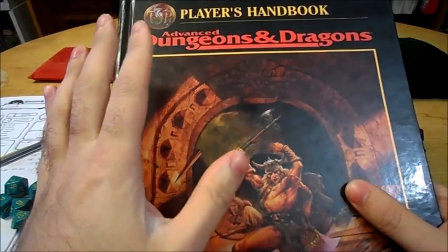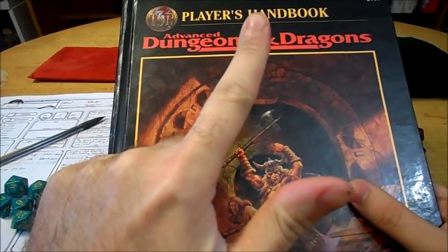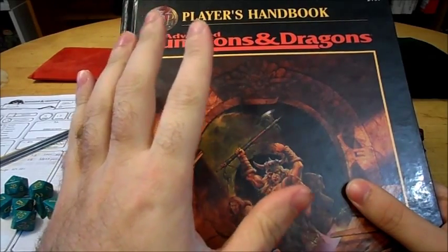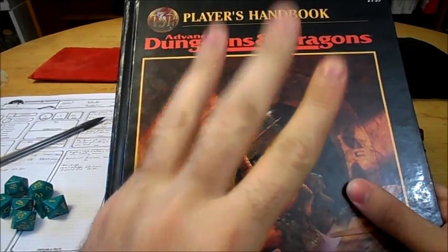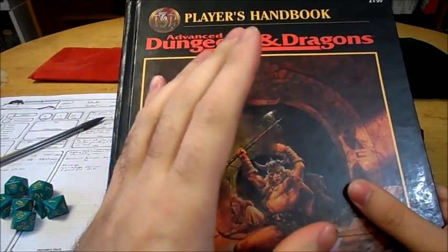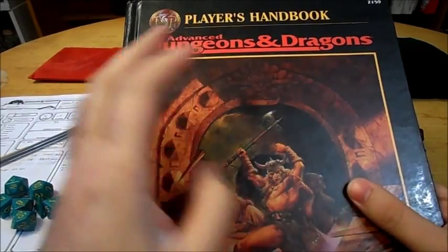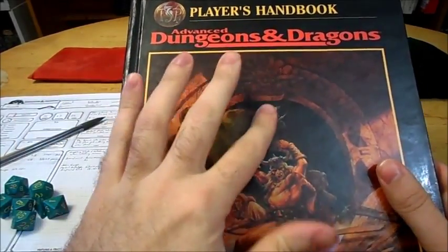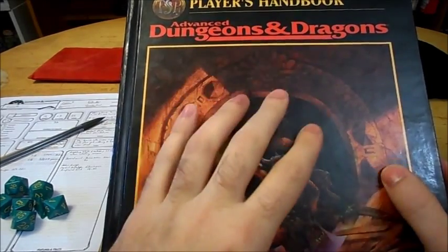If you specialize with a ranged weapon like a bow, you had to spend more slots. To specialize in a melee weapon, you spend one slot to be proficient and one to be specialized, and you do an extra two points of damage with your attacks per round going up faster than a non-specialized character. If you specialize with a bow, it was three slots — one to be proficient and two to specialize — but you didn't get any extra bonus damage. What you got was point blank range, which gave you a bonus to hit if they're close enough. So the archery thing was really underwhelming. The big difference for fighters was the ability to specialize — no other class could do it. Rangers and Paladins did get extra attacks at higher levels, but a specialized fighter would get more attacks than anybody else and get multiple attacks much quicker. At first level, you could start with three attacks every two rounds.